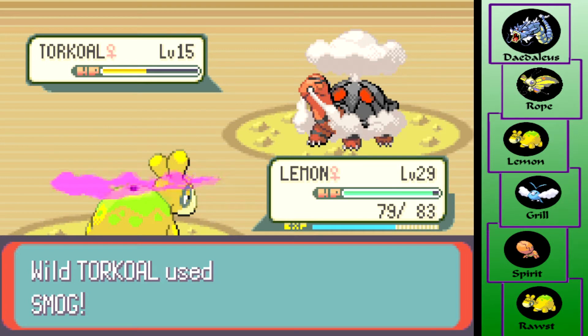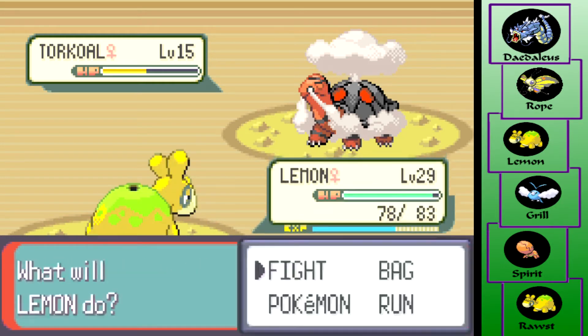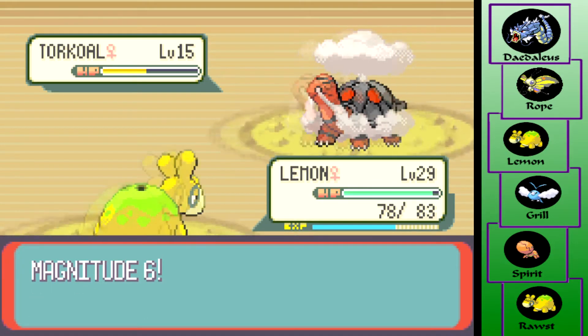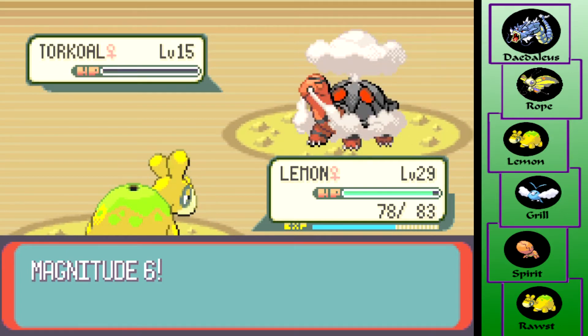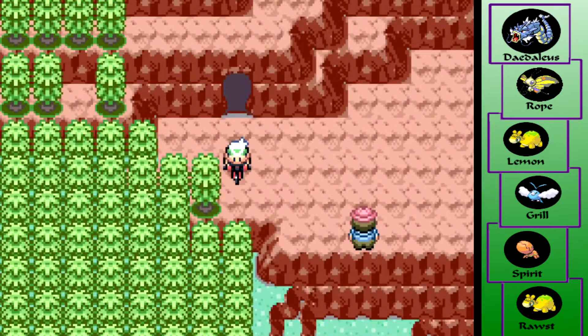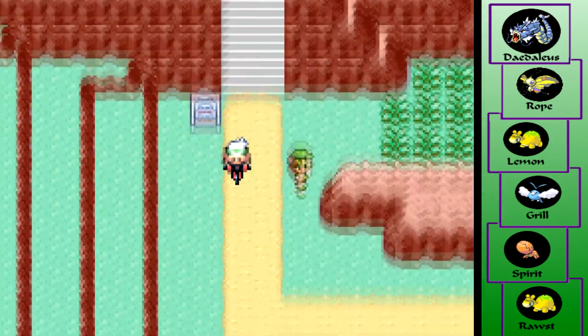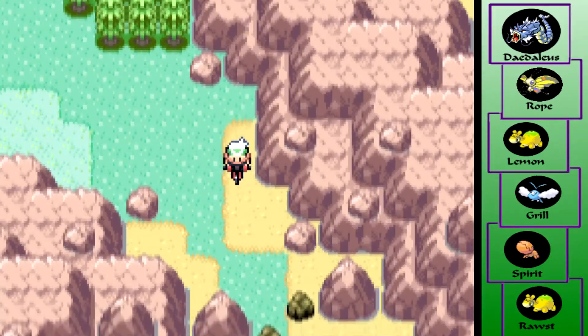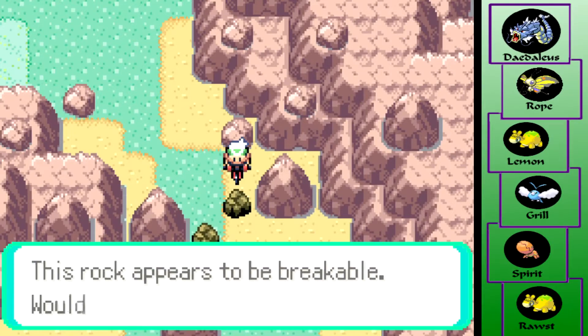Is this the one that — no, Smog isn't the one that automatically poisons. That's Poison Gas or something like that. Smog just has a chance to poison and it's also a terrible move — I think it has like 20 base damage or something, it's like worse than Poison Sting. I never use it. Absolute garbage. Poison Powder does more damage over time than Smog does.